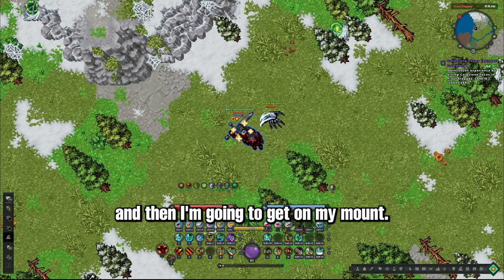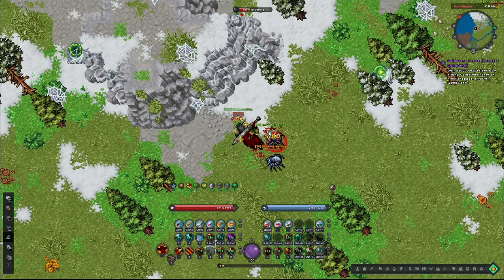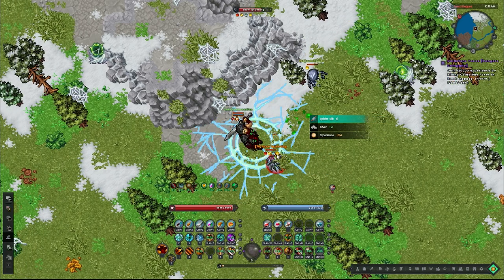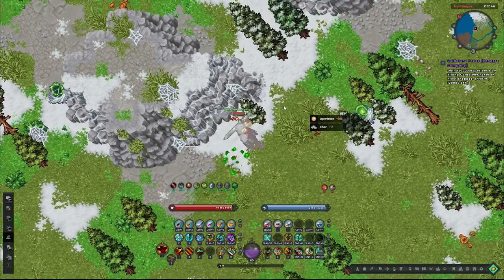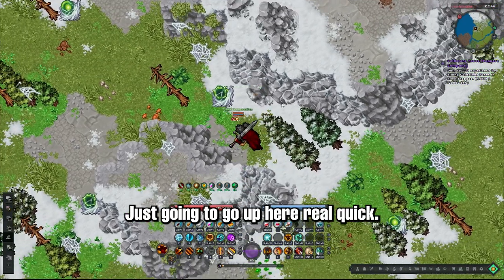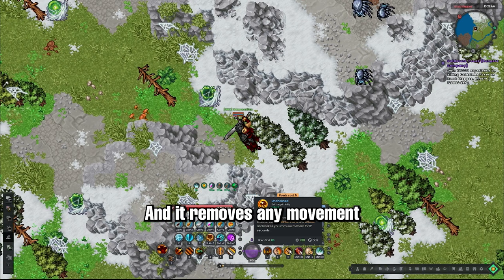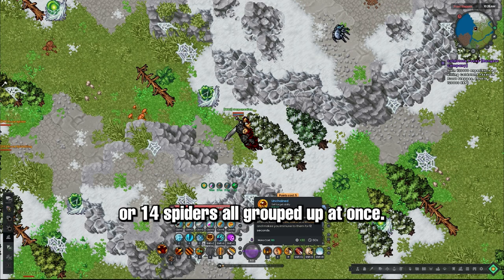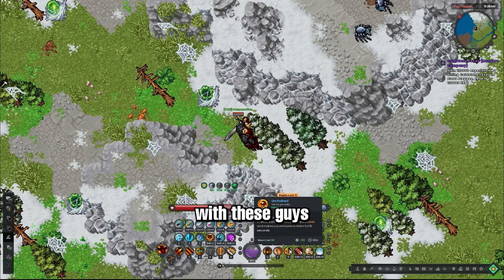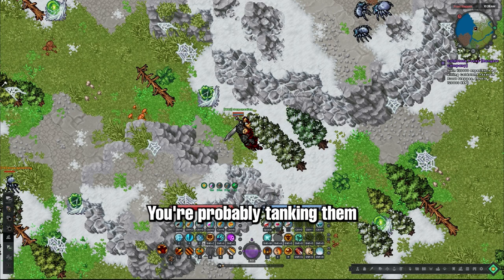So now I'm going to pop Unchained and then get on my mount. Basically, you pop Unchained and it removes any movement impairing effects and makes you immune to them for 12 seconds. That's more than enough time to get on your mount and do a huge pull. You can get 12, 13, or 14 spiders all grouped up at once. If you're at a matching or higher level than them, they're not going to aggro as much, so you might as well just pull on foot — you're probably tanking them really well then.